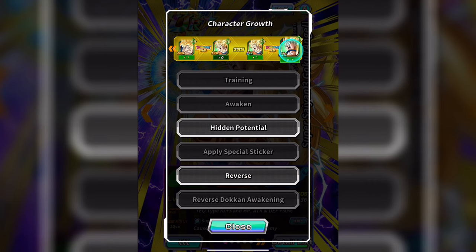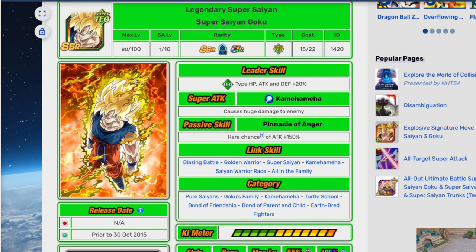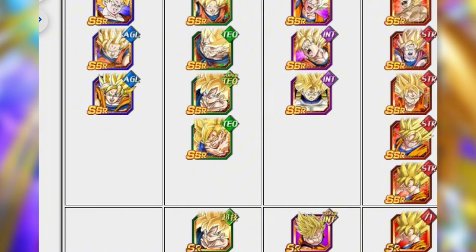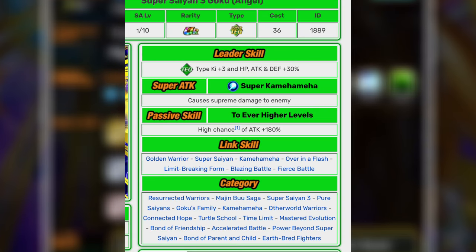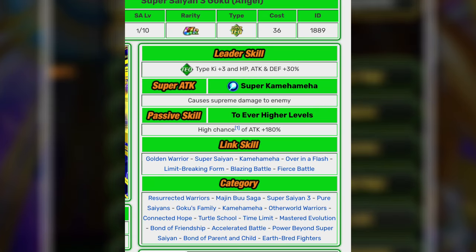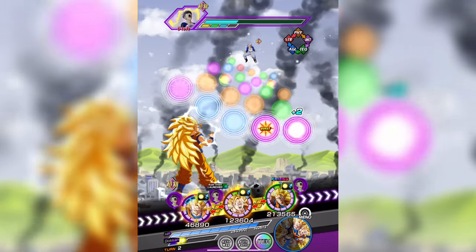'An Epic Showdown.' I suspect the reason why there isn't an EZA is because of a difference between the Japanese and global versions. The global version has him as an SSR, while the Japanese version has him as an SR that you then awaken into Super Saiyan 3 Angel Goku. As a unit he's obviously very outdated and not really of much use at all, so hopefully they do give him an EZA eventually.